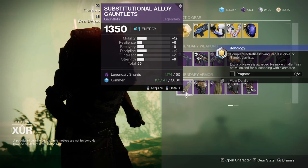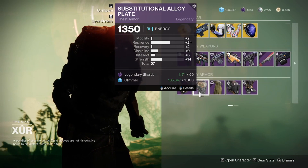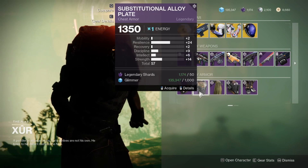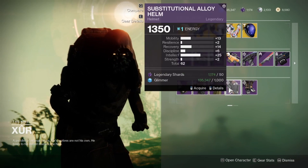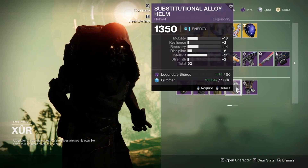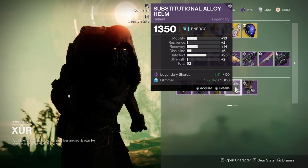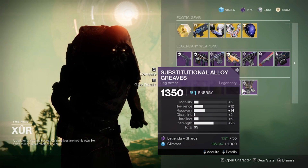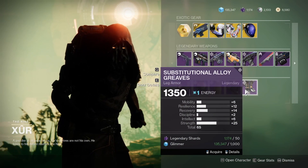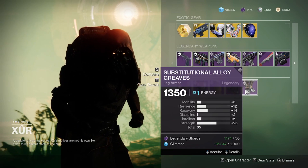Heading over to the Titans, there is a high stat resilience roll for the chest piece, but it is 57 total, so it is down to you if you want to use this or not. The helmet is a 62 roll, which is a decent step up, but it is a very high intellect roll with a total of 25 on intellect, and it also has a decent amount of recovery and mobility as well. And then finally we have the Leg Armor, which is a 65 stat roll in total with a 25 strength roll, so this Leg Armor is absolutely perfect if you are building a strength build.